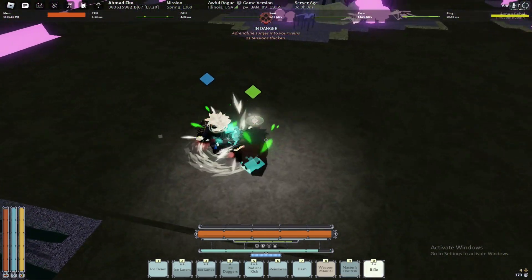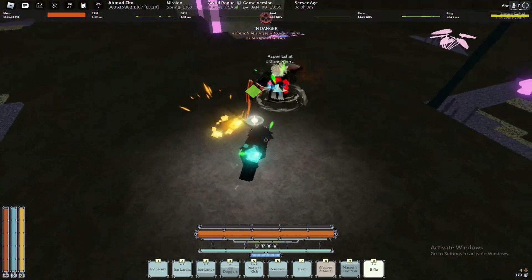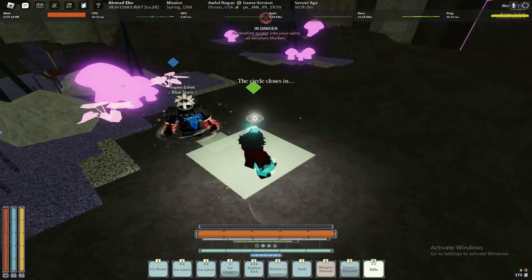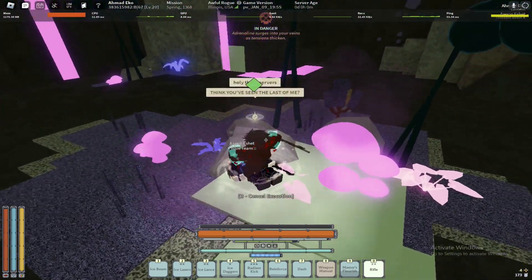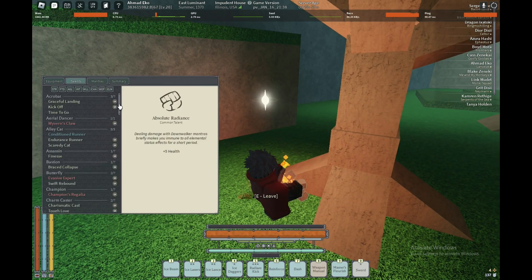What if I told you you could actually get both? You can re-roll crystallization at the shrine of chance at Fort Marion. After you re-roll the card, you keep the mantras but your sinjay now lasts as long as the normal sinjay. Moves like ice beam and ice lance will work the same.